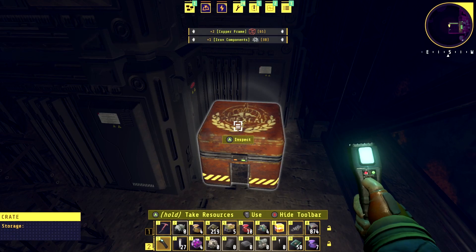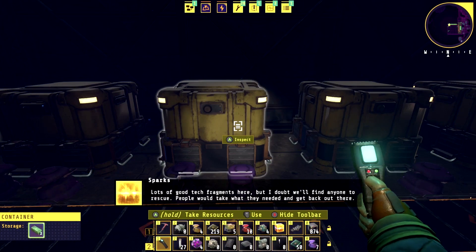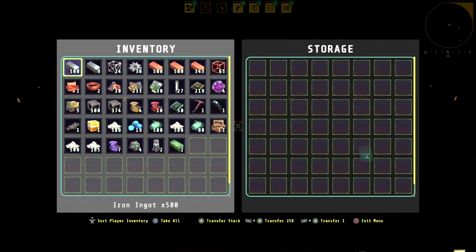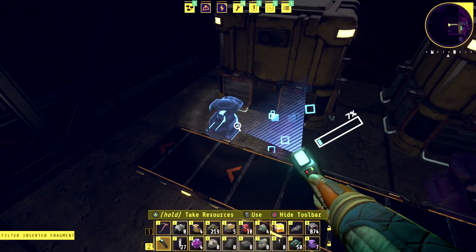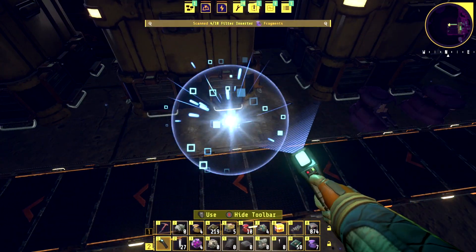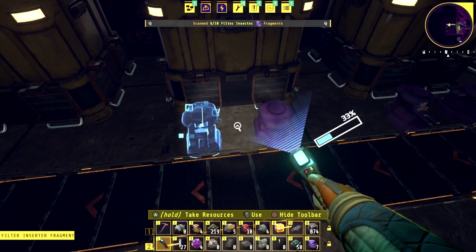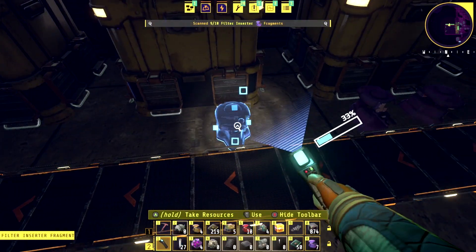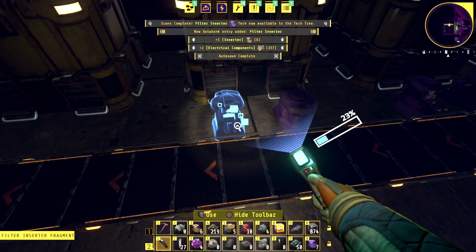Nice — and an accumulator! Lots of good tech fragments here but I doubt we'll find anyone to rescue. People would take what they needed and get back out there. I just realized these are scannable as well — let's get all these components. This is the filter inserter — this allows you to pick up certain items and skip certain items so you can organize all of your stuff. We need to scan ten of these to actually unlock it and there's definitely a lot more than ten. Now we have that — and we're just going to get components for these last ones.